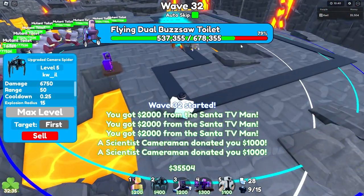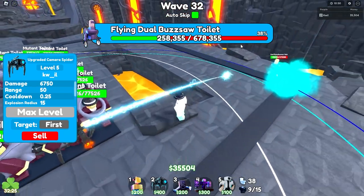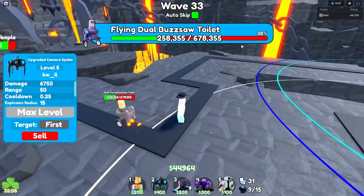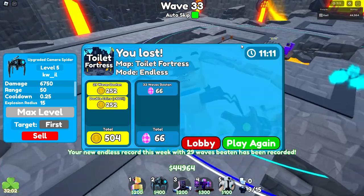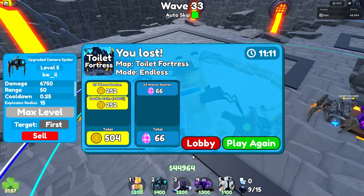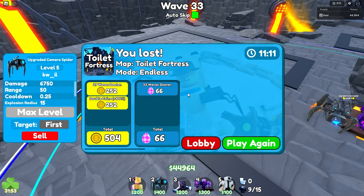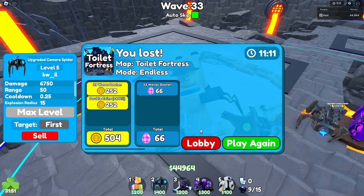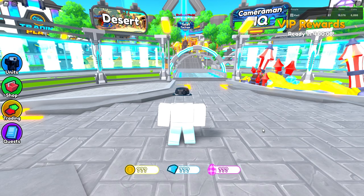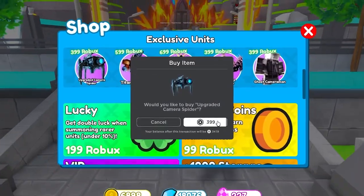He might even take down the flying dual buzzsaw toilet. Maybe this is where it ends. Wait — don't tell me they're going to draw. Both units ended up drawing, but if you look at the other round it said 28 waves beaten, and this one has 29 waves beaten, which means the upgraded Camera Spider did come out on top — even without the booster units, which is crazy because you can just buy it in the shop right now.